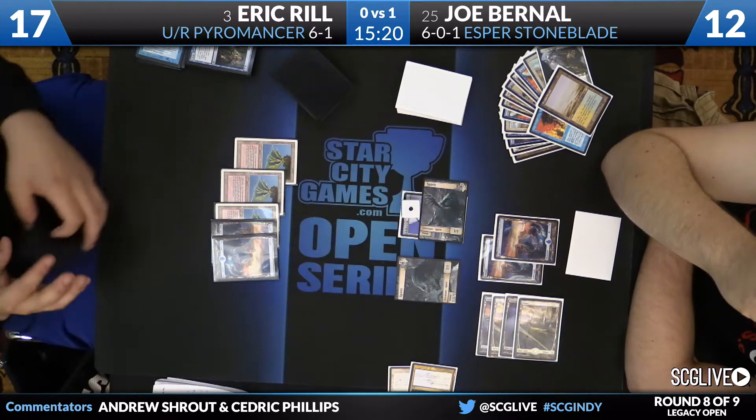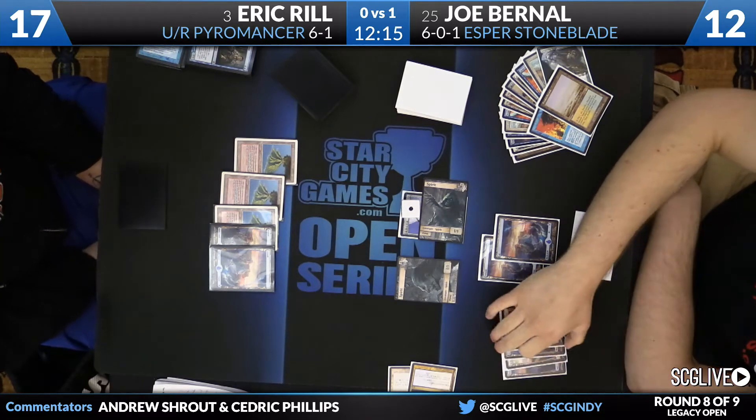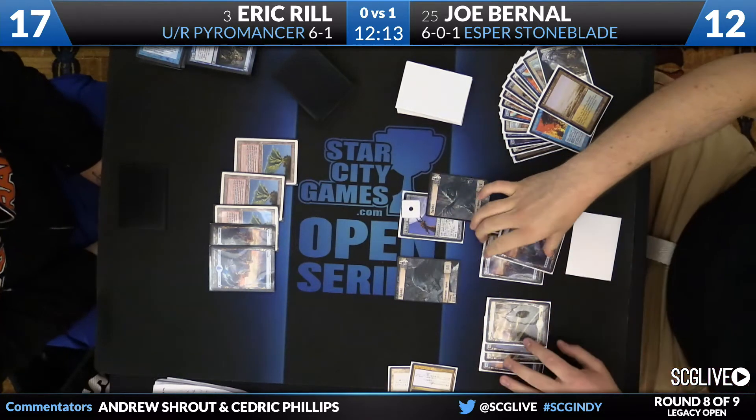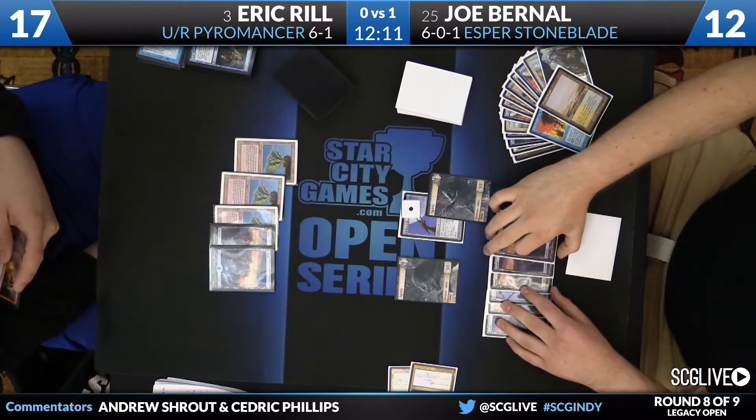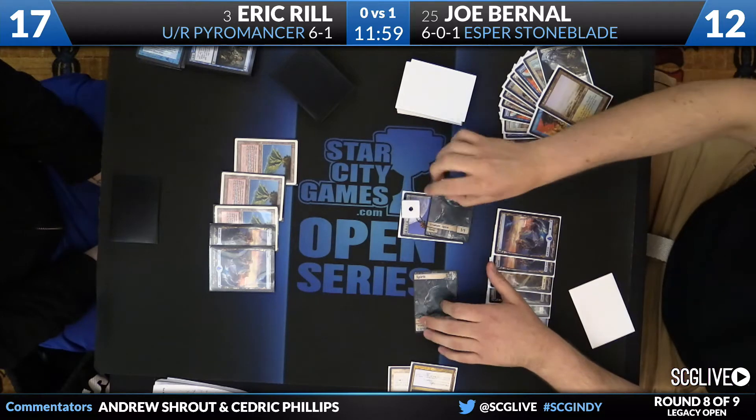Right now we'll see what he's facing down. You see a Lingering Souls, a couple of spirit tokens out there from Rill's opponent, and it's equipped to one of them with a die on it — that's a charge counter. You see a lot of basics out there for Joe. Reason being, he's a Back to Basics kind of guy. That's the kind of deck he's playing this weekend, as usual, honestly.